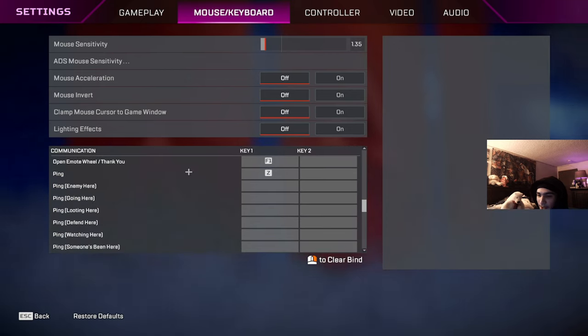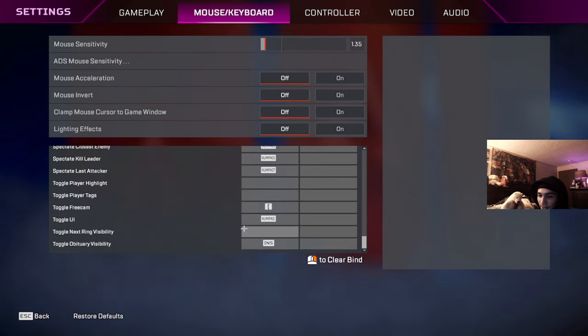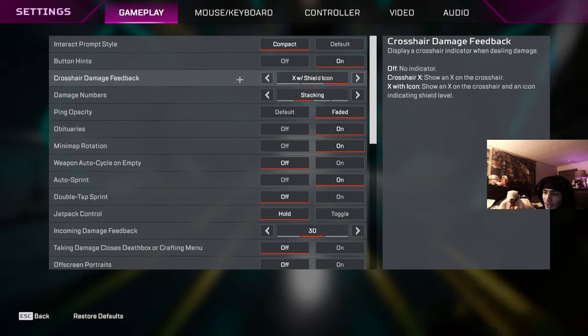My ping is Z. For game settings, prompt style you want to set to compact — it prevents visual clutter from guns or items popping up as you look around.